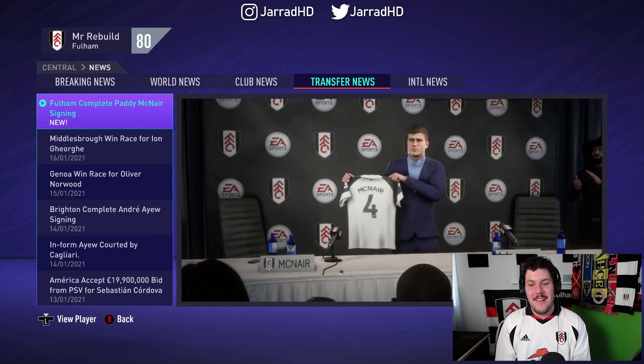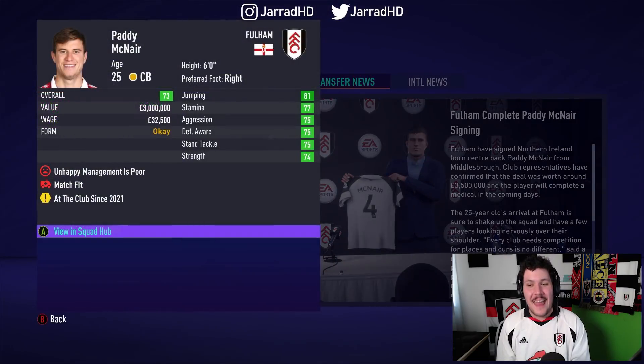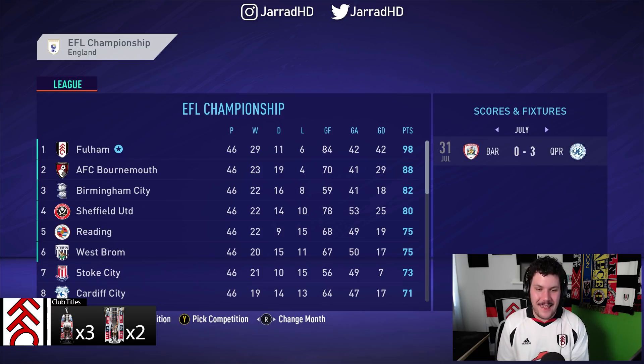We are extremely pigeonholed in terms of players we could sign that are Northern Irish centre halves. Paddy McNair — that's a name I haven't said for a while — but Paddy McNair will be joining us from Middlesbrough for £3.5 million. We need this guy to grow. We are going up to the Premier League! Fulham, continuing our trend of being a yo-yo side, but we have finished 10 points clear of Bournemouth at the top of the Championship table.